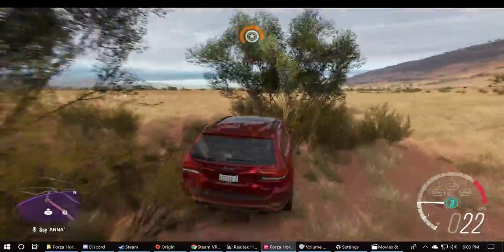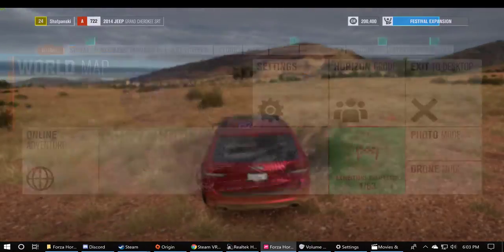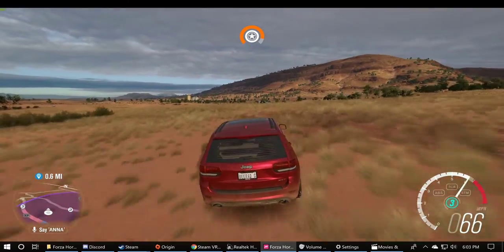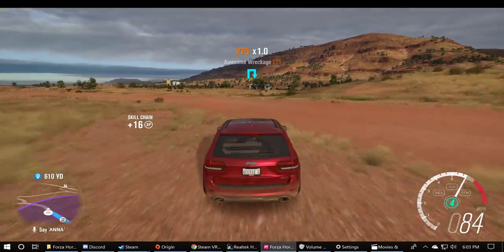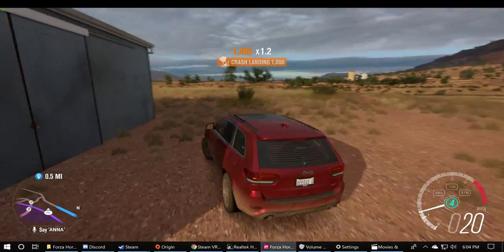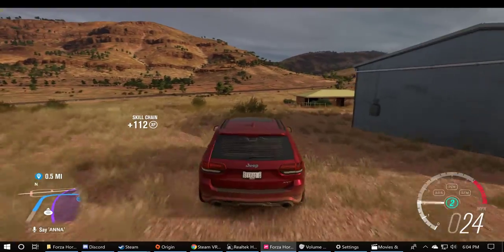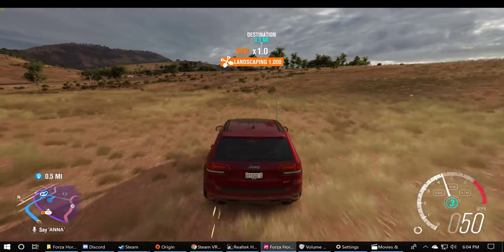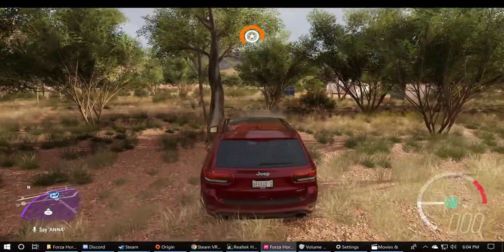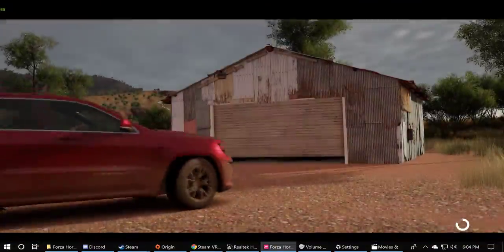That's a recruited Drivatar — you can recruit different drivers to drive for you. You have to chase them down and beat them in a race first. Not going to do that right now because we're trying to find a car. Let's try up there. I'm around the edge here of the purple circle — this one's a tough one. There we go. Finally found it.